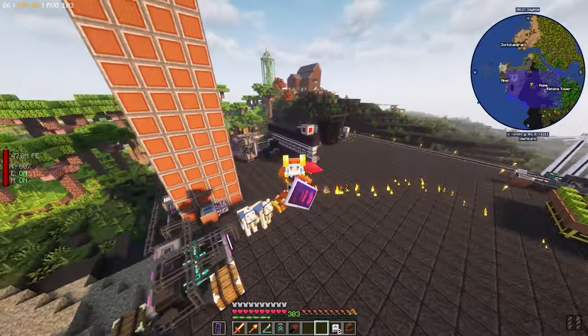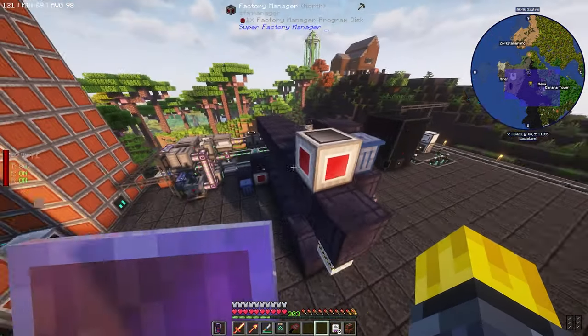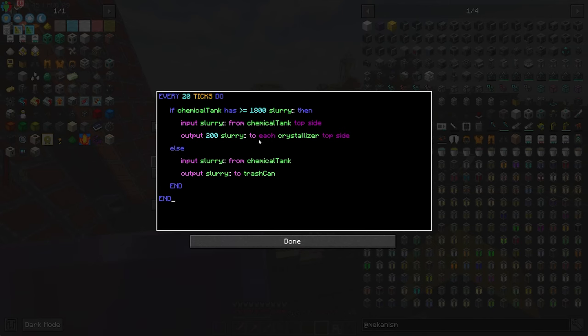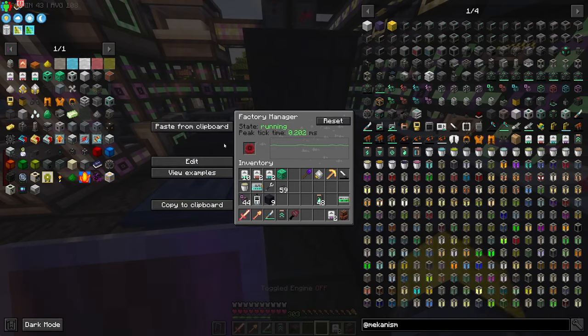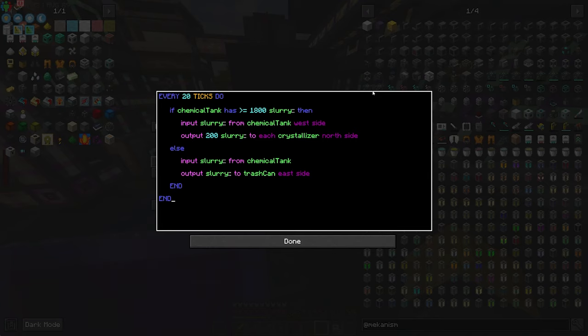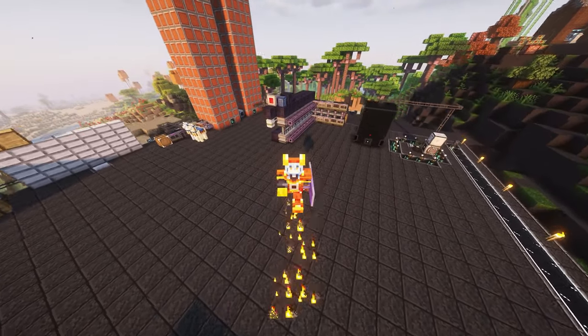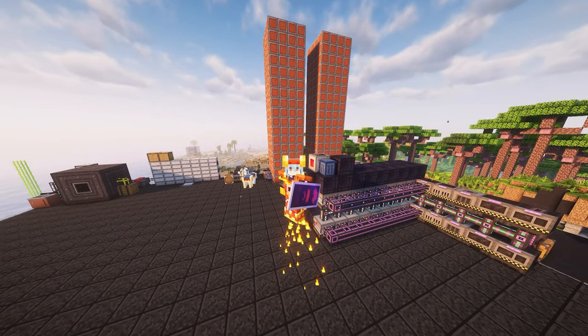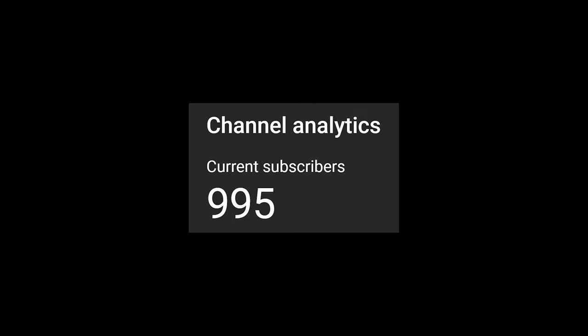This process used so much brain power to figure out — not the coding itself, but just figuring out exactly how it all worked. I hope you all understand what this is doing. You have to place inventory cables along what you're trying to affect with the factory manager and the script. If you're not much of a programmer, that's okay — I hope I explained it in a way you can understand. Thank you all so much for watching. We're so close to a thousand subscribers, which is insane. See you in the next one where hopefully we fix that brine problem. Goodbye!